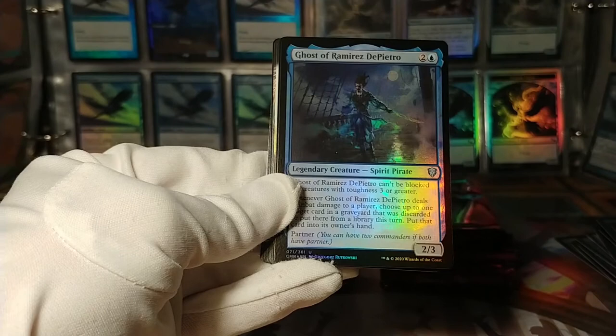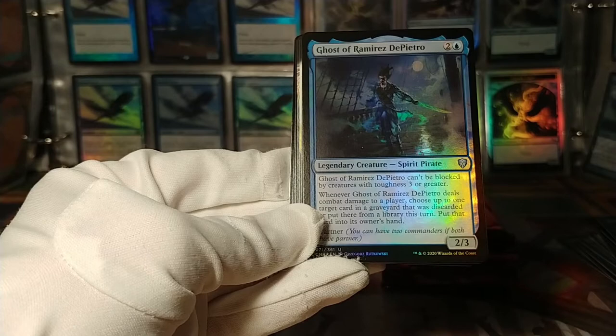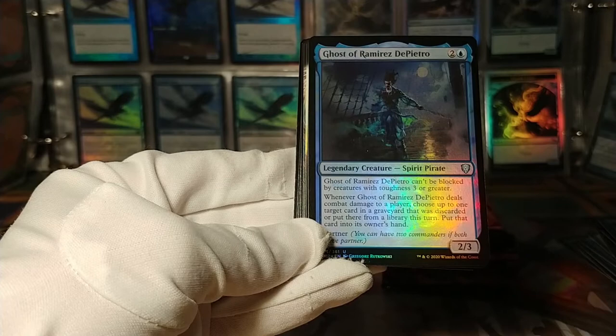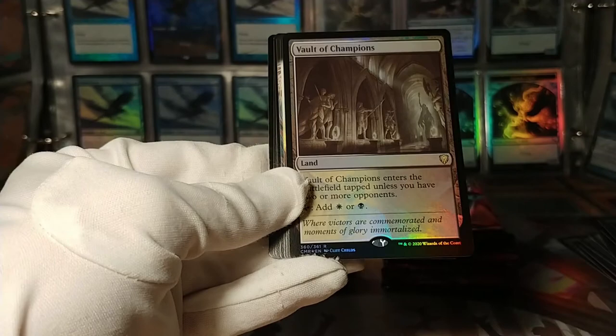Ghost of Ramirez DePietro — yes, that's what became of old Ramirez after the Legends block. Can't be blocked by creatures with toughness 3 or greater — kind of has Skulk, but with toughness. Whenever it deals combat damage to a player, choose up to one target card in a graveyard that was discarded or put there from a library this turn — put that card into its owner's hand. That's actually an interesting effect.